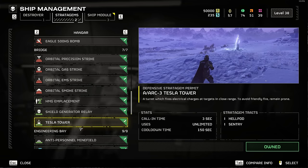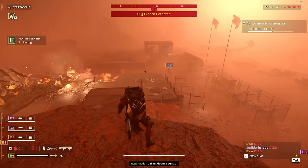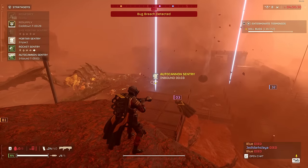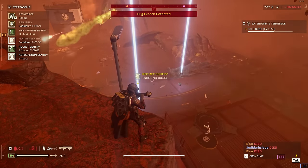Then just AFK until you need to bring out more sentries — we legitimately used these to take bathroom breaks with how free it is. One thing to note is the mortars do not need line of sight, so you can put them in a safe place and they will still hit the entire map. I hope this guide helps you out. As always, the goo crew appreciates you and thanks you for watching.